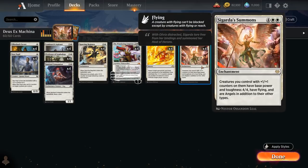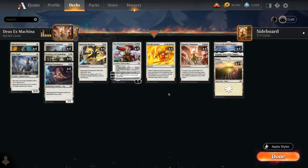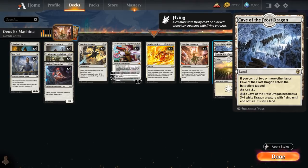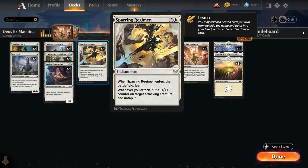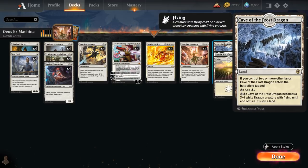At six mana, of course, Sigarda's Summons, which we can hard cast at six mana, but ideally we can get it in play with Invoke Justice and save ourselves the six mana. Our mana base includes one copy of Seed of Hope as additional interaction, four copies of Cave of the Frost Dragon which can turn into a nice 3/4 flyer, and is very good with Sparring Regimen, which puts plus one counters on it that stay even after it stops being a creature. And then 19 basic Plains.